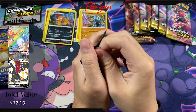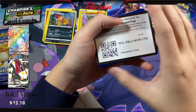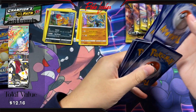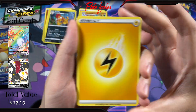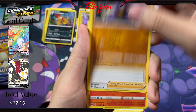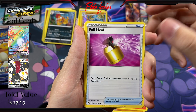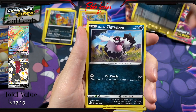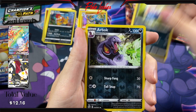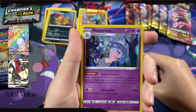Pack three. Here is the code card. Energy, Rotom Bike, Machoke, Team Yell Grunt, Sizzlipede, Full Heal, Trubbish, Galarian Zigzagoon, Inkay. Reverse Arbok and a Hatterene Holo.